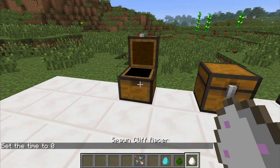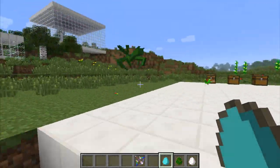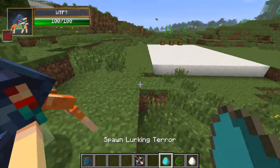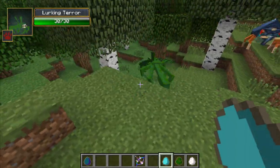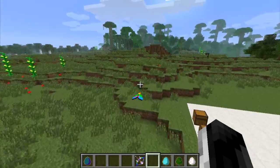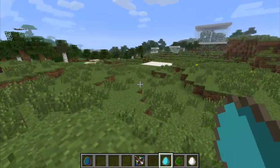So the first mobs we have — this is a smaller update, more about the bosses. The first thing we have is the Lurking Terror. This thing is so freaking messed up — it's kind of like the WTF mob, I'll show you guys how it's just gross. Looking at the mouth on it, it's weird as hell. It's got 30 health, uses its mouth to bite you, and will attack any mob, so it's very hostile.